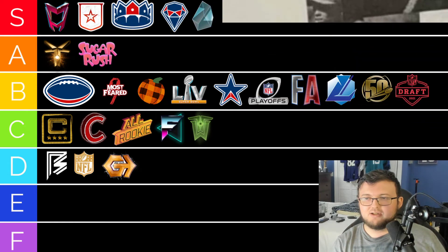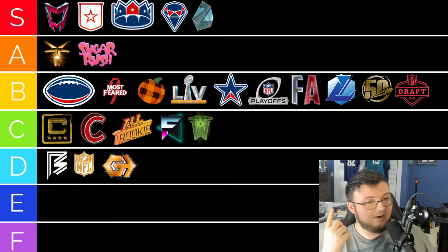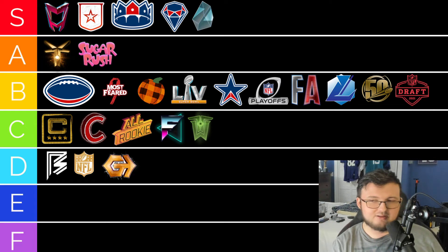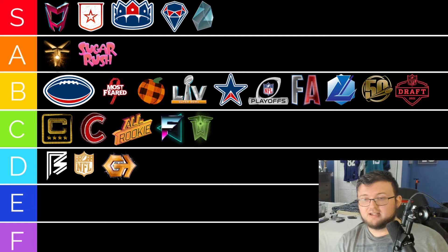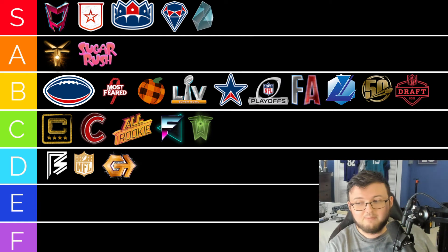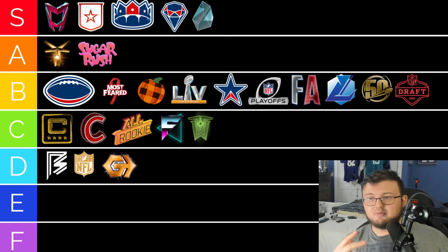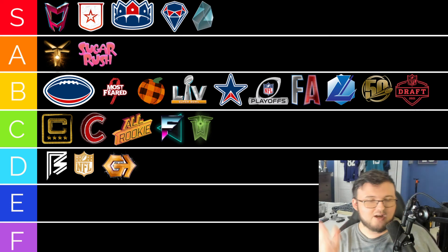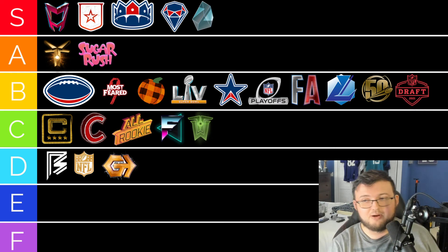Starting off the S tier, of course, is the MUT Heroes promo that gave you two or three free 97 overall players, and you also got almost a million coins worth of coins for doing the solos — absolutely awesome. Series Redux gives you the ability to have these limited time cards that can be very expensive, so it actually gives you the opportunity to own them. Team Diamonds and Team Masters both gave really good cards to theme teams. And Zero Chill was the OG that started the whole reward system that we've seen carried forward in these other promos.